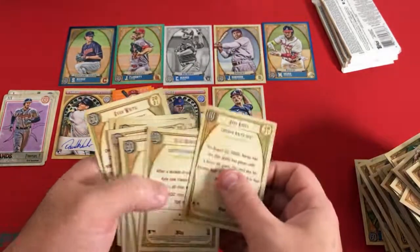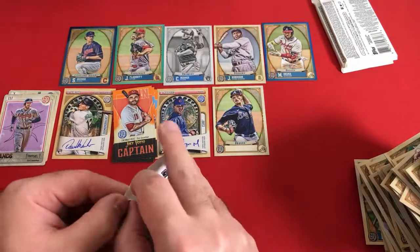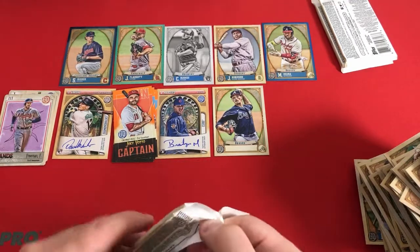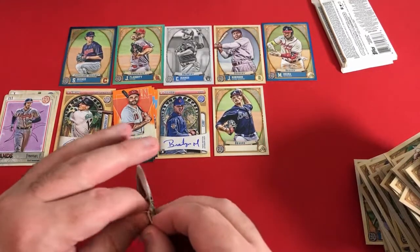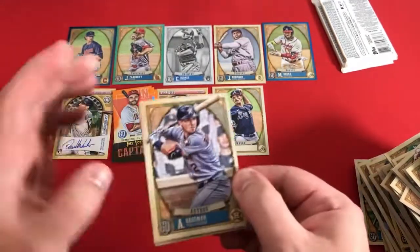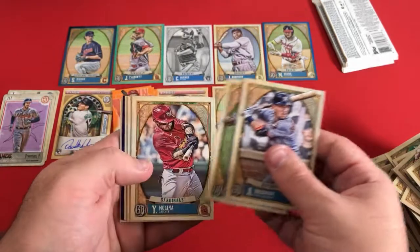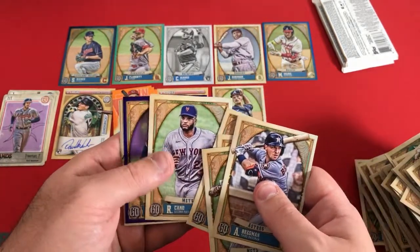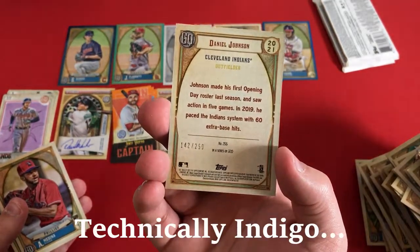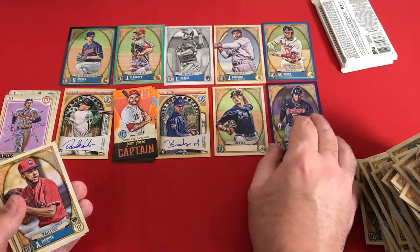Hoping for one more parallel. I really like the black and white Corbin Burns we got. Unfortunately all our parallels have not been any rookies — I was hoping for at least one of those. Looks like we might have another — oh yeah, we got a purple coming up. Bregman, Diaz, Yadier Molina, Zach McKinstry, Robinson Cano, and Daniel Johnson. So right when I complained about not getting any rookie parallels, Daniel Johnson comes through with a purple out of 250.